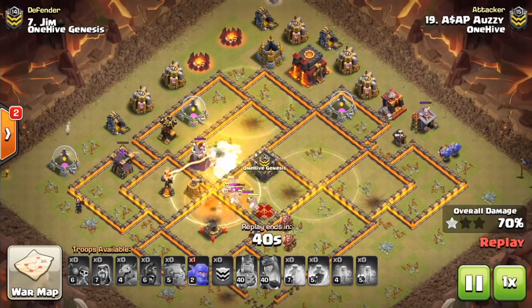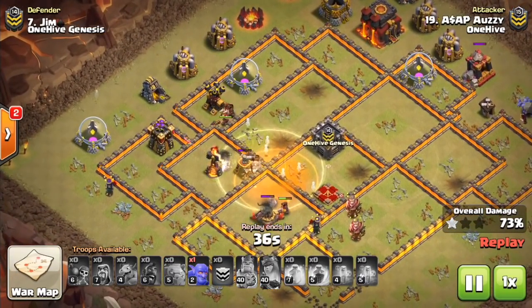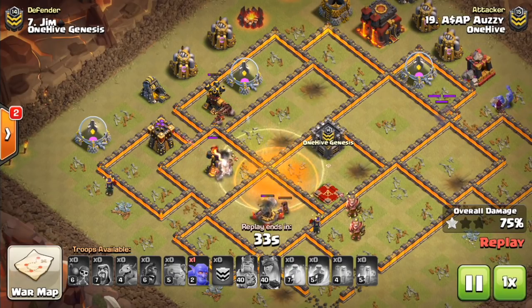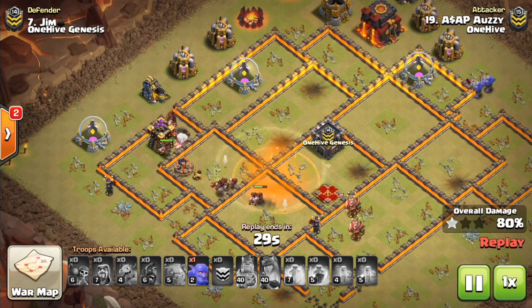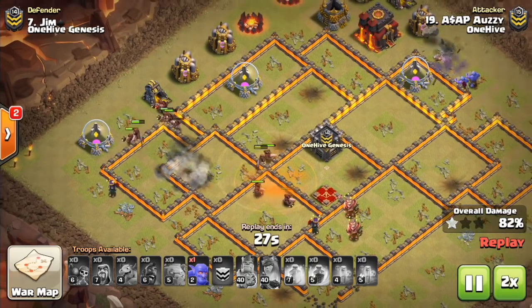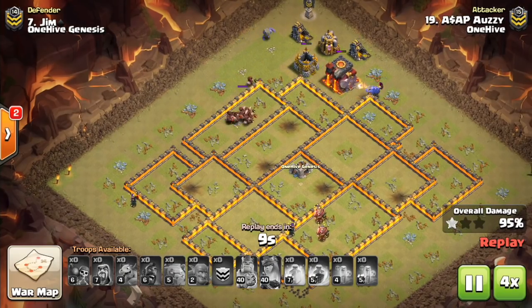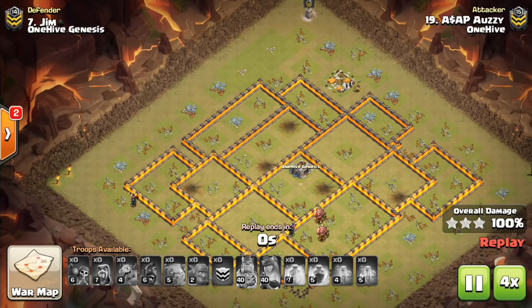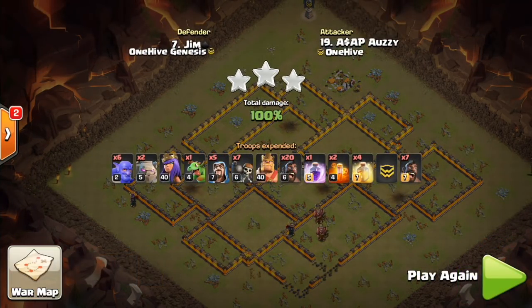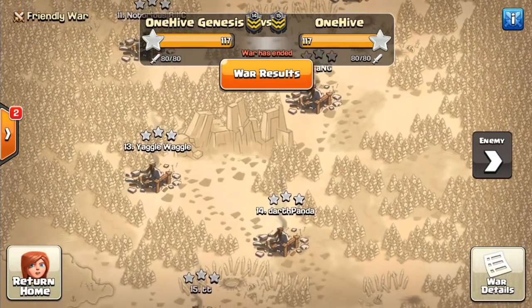This first attack is a bit of a weird one in that typically you don't split your hogs. But if the kill squad does not clear out a clean path around the base that's the width of one heal spell — which is typically what you want — sometimes you have to split your heals. The reason he could do it is because he didn't use a jump and had four heals, so he was able to split them up and have the hogs meet up at the end. The next few examples will be a little more typical of what we see with hog deployment.